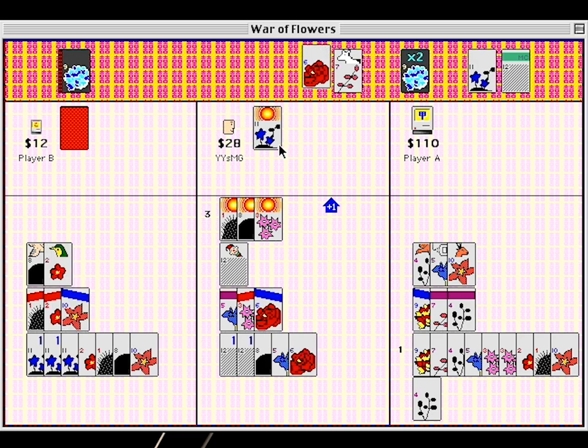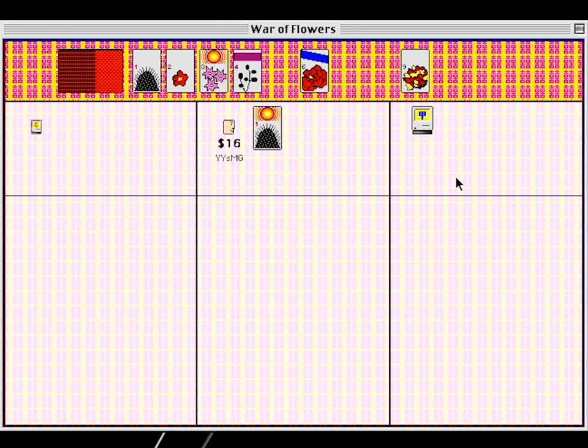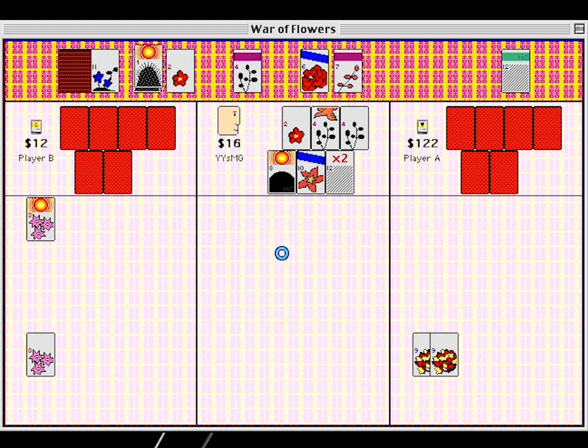So that's the general gist of how to play, although there's plenty more little rules that I'm not going to explain that keep things interesting. A war, as it's called, lasts about ten minutes, which is delightfully bite-sized, and a key reason why I find myself booting this title as often as I do.